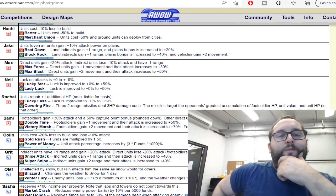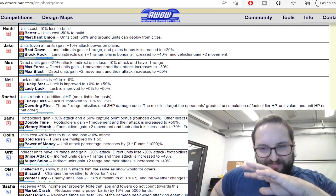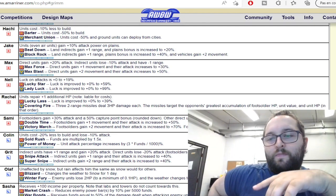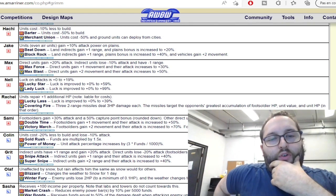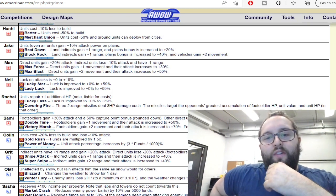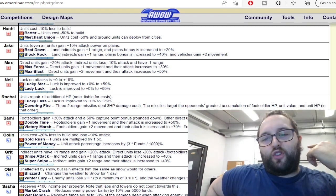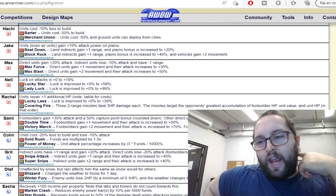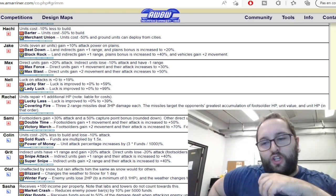Super! Covering Fire! 6 stars. I'm still sick, in case you are wondering. So, 3-2 range missile deals 3 HP damage. The missile targets the opponent's greatest accumulation of foot soldier HP, unit volume, and unit HP in that order. She's basically broken.